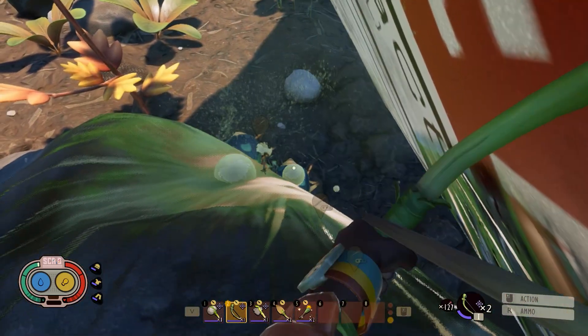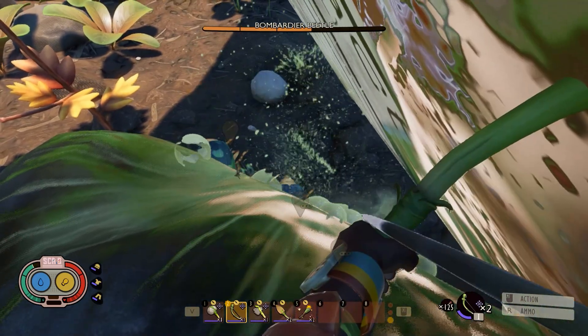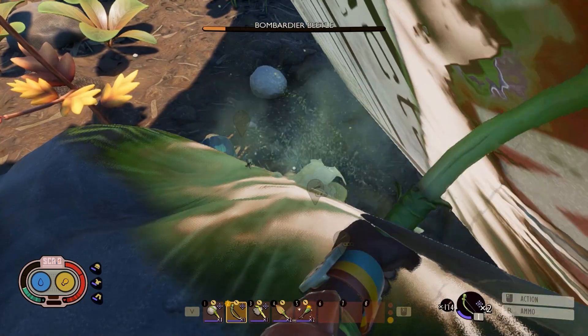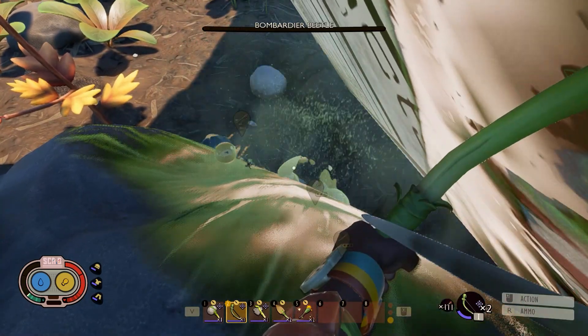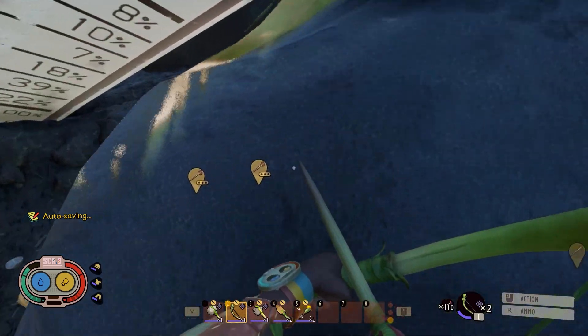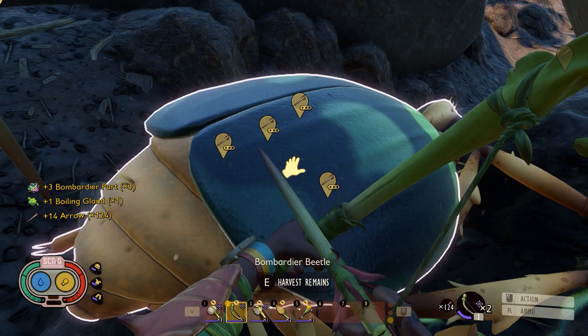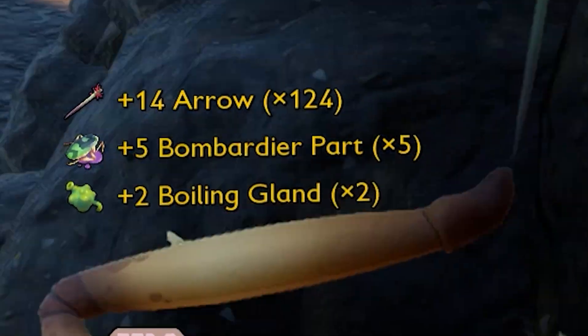The second one is still down there. You can just keep shooting it as well. Kill the second one, and we kill the boss of them. We can harvest the boss — we got the boiled gland and the bombardier petal part.